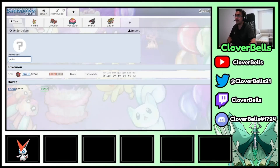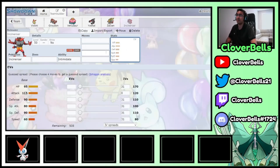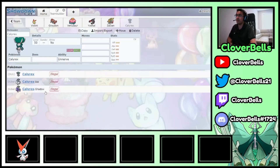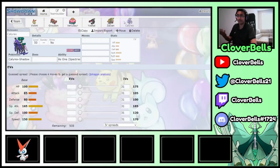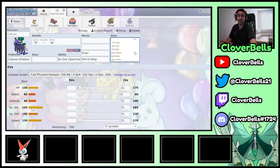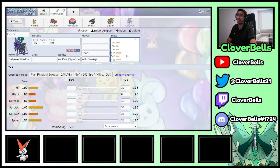I've also seen Incineroar on this team — you get access to Fake Out, Intimidate, Parting Shot, pivoting and positioning — something that also benefits off the Dark Aura from Yveltal. Some people have done Calyrex Shadow Rider. Shadow Rider has always done well on a Sun team because you get all this chip damage from Venusaur and then Calyrex and Zacian can just come in from the back and finish things off. You also get access to Snarl, Will-O-Wisp to neuter special or physical attackers, and boosted Snarl with Yveltal is always really nice. Although maybe a little bit too weak to Shadow Rider.